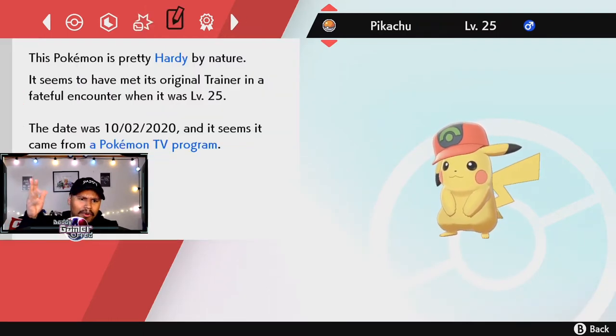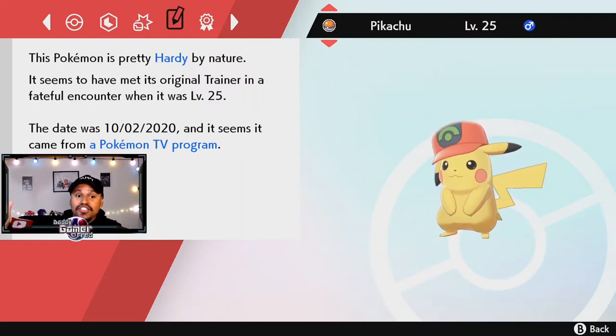Those are the same moves as the other two Pikachus we covered last week. If you haven't seen that video, the Ash Cap Pikachu — the original cap — as well as the I Choose You movie Pikachu are available too. There's going to be a card popping up for those. This is the third Pikachu you can pick up. It says it came from a Pokemon TV program, which is pretty cool.